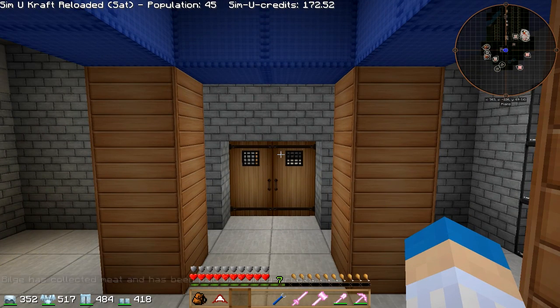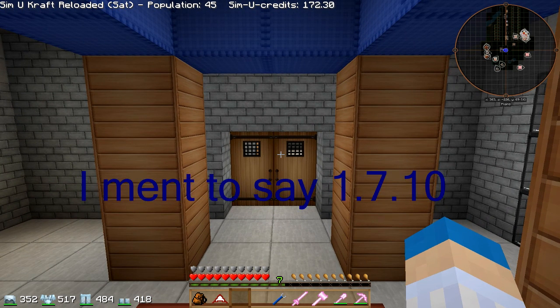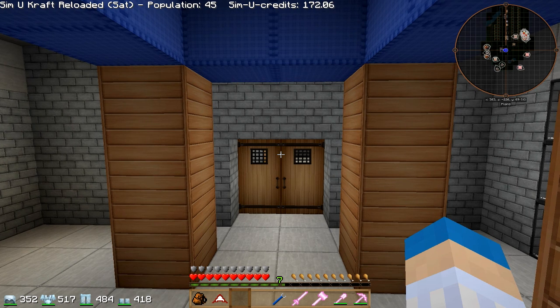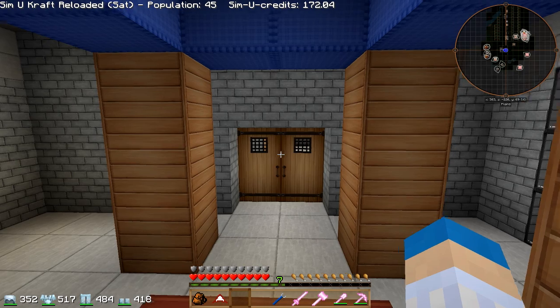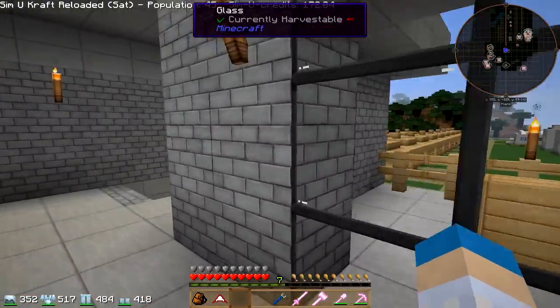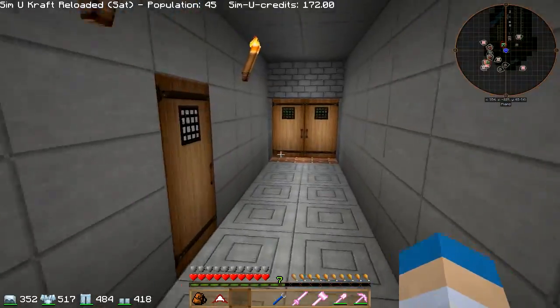Hello guys, welcome to episode one of SimuKraft Reloaded. That's right, we are now in 1.7.2. Just before we get going, there's a couple of things I want you to know. One, we are not in hardcore mode — I'm not going to do that this time around because it did cause a couple of issues with building stuff last time. Two, as you may or may not be able to hear, I have a new mic. I have to have it quite close to my face but the sound quality is a lot better.